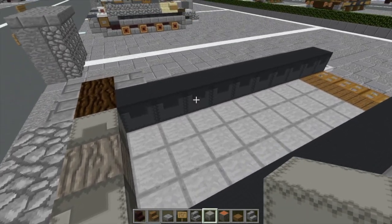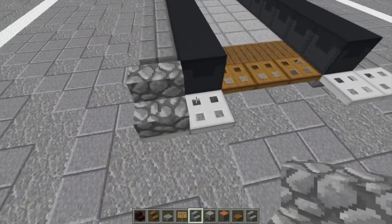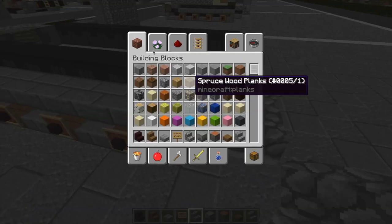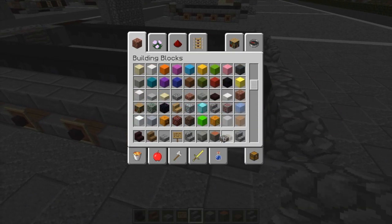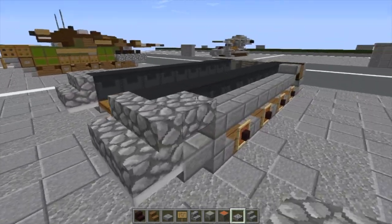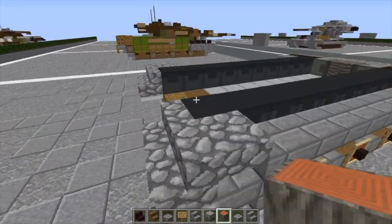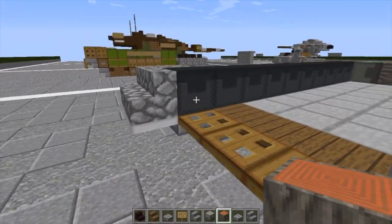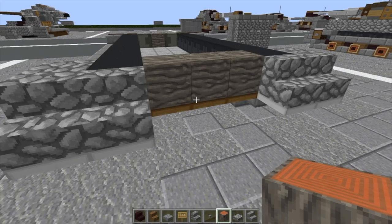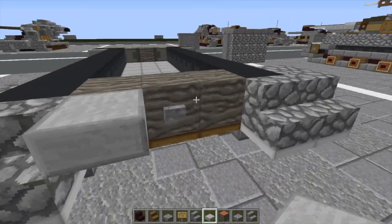Now we're going to go toward the rear of the vehicle and make the rear fenders. Using our cobblestone stairs, we're going to place them like that. We're going to need a cobblestone slab — top slab here, one on this end. Then I'm going to do three acacia wood right across here, and there's going to be a stone button right here.